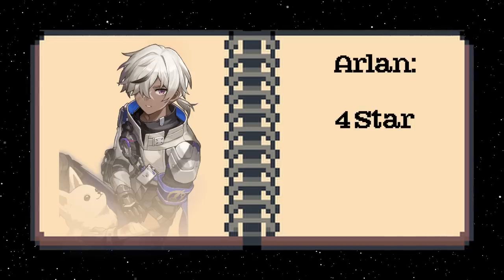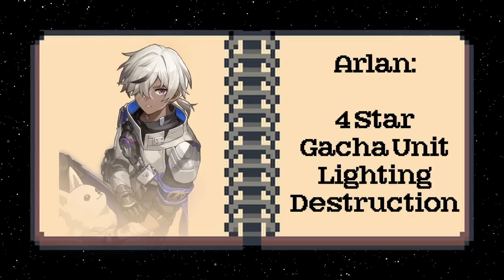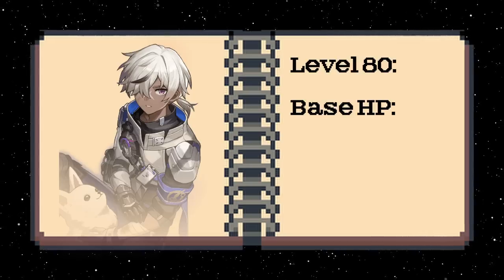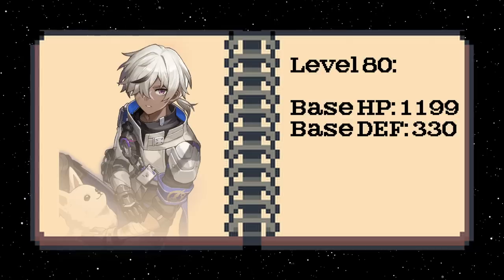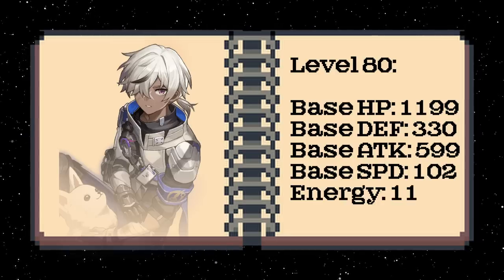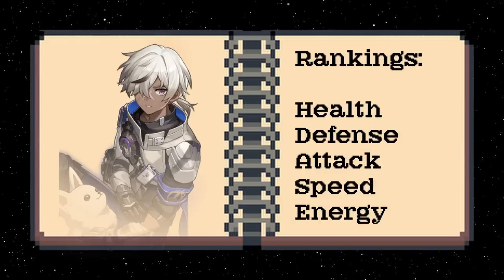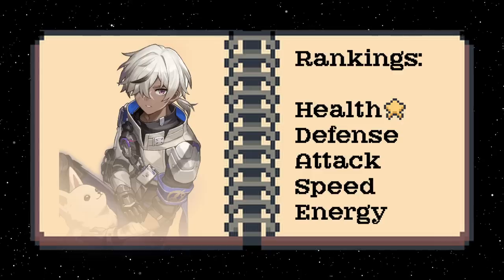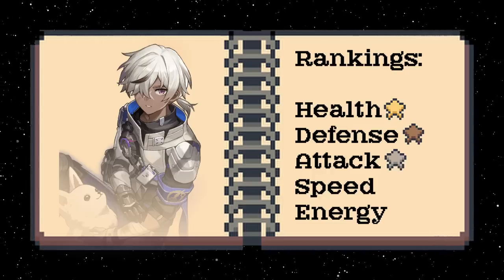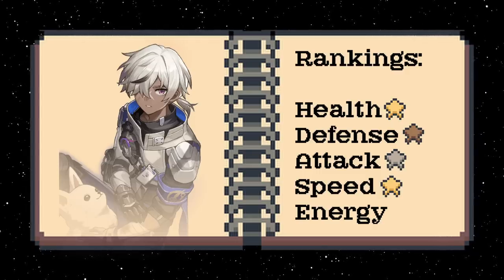Arlan is a 4-star gacha unit and is a lightning character that follows the destruction path. The destruction path is composed of flexible DPS units that are usually tankier than standard DPS units and have some survivability mixed in. At level 80, Arlan has a high base HP of 1199 and a low base defense of 330. He has a base attack of 599 and a base speed of 102. His energy cost is 110, and as a destruction unit his taunt value is 125, which equals a 26% chance of being hit in a standard team. This puts Arlan at one of the highest base HPs in the game but also the lowest base defense. His average base attack and 102 speed make him the 10th fastest unit in the game right now, and his energy cost of 110 is better than most units.